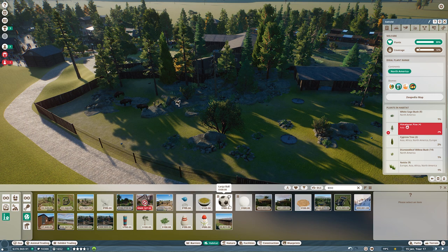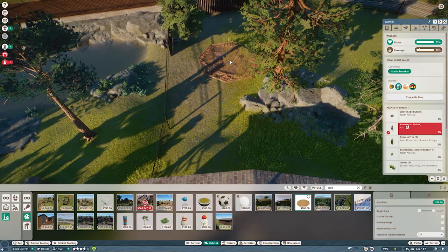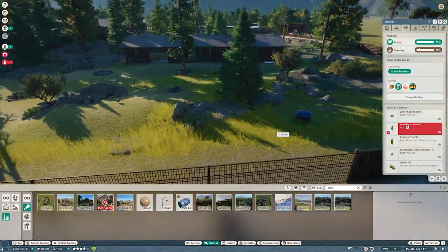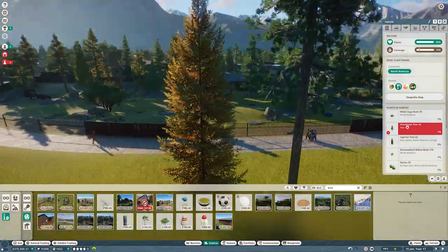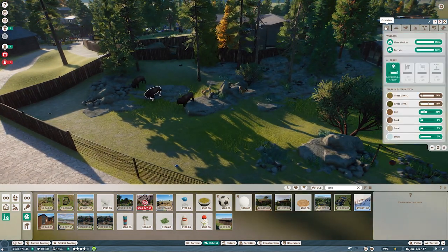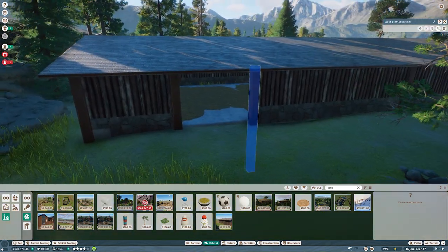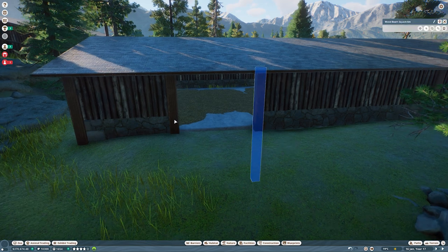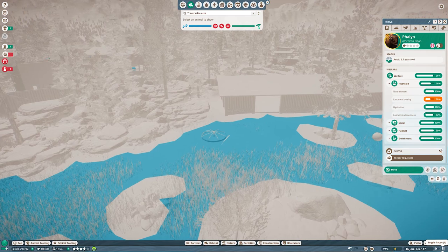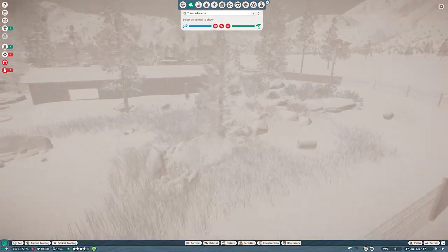The bison can also use the ball. I'll give them a mud buff somewhere here — I won't bother hiding it. I can also add this thing. They should be happy now. Let me check the welfare. Are they able to come inside the shelter? No, because they are so large. I should make the entrance bigger. They are so large they cannot fit in there. Yes — that was the fix. They are now able to use the entire thing.